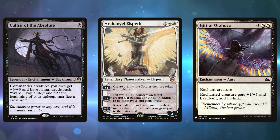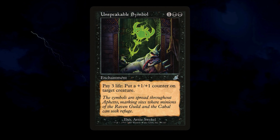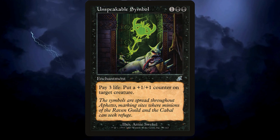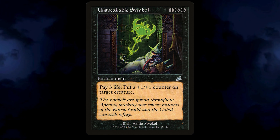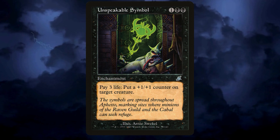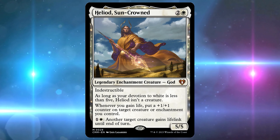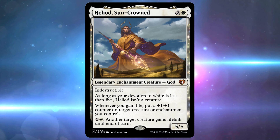Now it's time to diverge — here comes the Voltron build. It's time to take Amalia and those hard-earned counters and head to the skies. Cultist of the Absolute gives Amalia a big glug of keyword soup: flying, deathtouch, ward — pay 3 life, meaning it would cost 6 life to target Amalia — and a downside which is a total upside: sacrificing a creature in our upkeep. We love sacking creatures. Or perhaps Archangel Elspeth can minus two her loyalty and turn our vampire into a vampire angel — Amalia takes flight and gains two counters. Maybe Elspeth helps trigger the apocalypse here, and that plus one to create a creature triggers Soul Sisters and has lifelink.